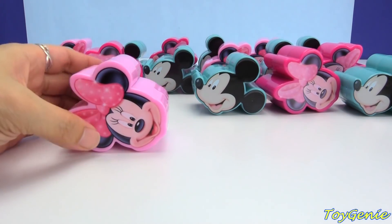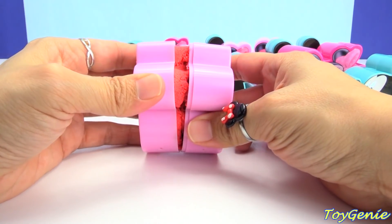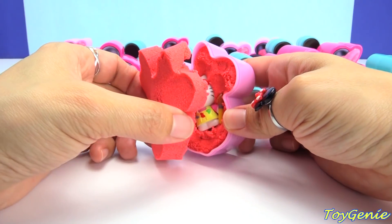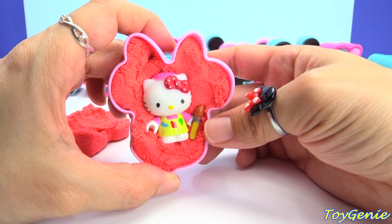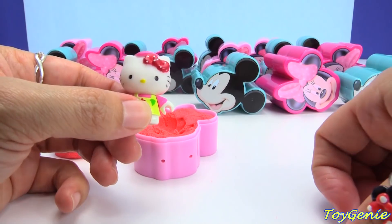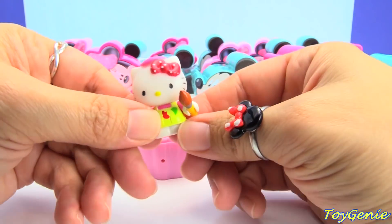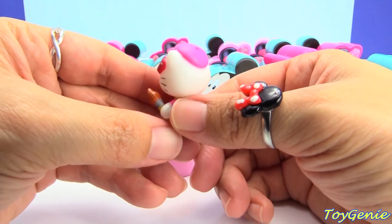Here's another Minnie, and she feels heavy. Let's open her up — what's inside? We have some red kinetic sand, and who's stuck inside the sand? Hello Kitty! She's a painter — here's her little paintbrush. She's got a little apron on and she's painting a pretty picture.